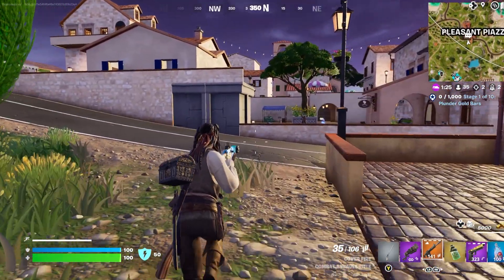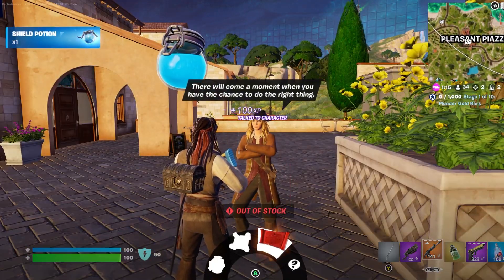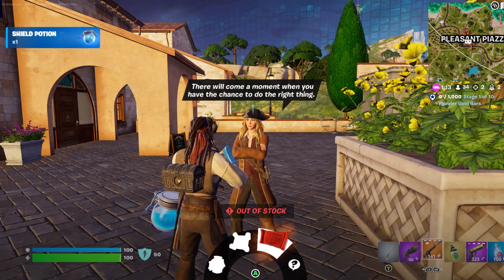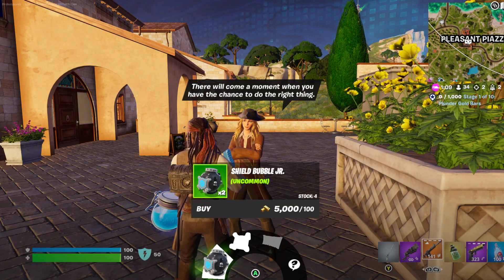You can also find three other new NPCs on the map. Elizabeth Swan hangs out in Pleasant Piazza and sells Crash Pad Juniors, Shield Bubble Juniors, and the buried treasure map.